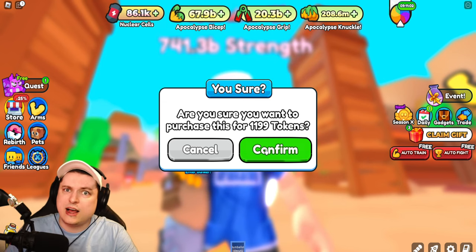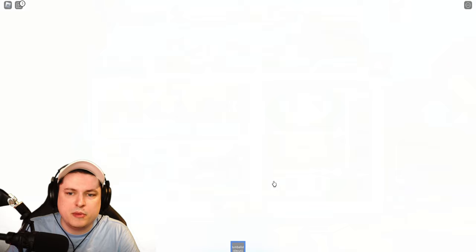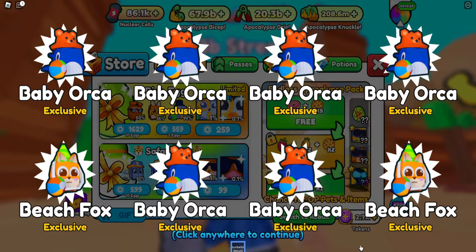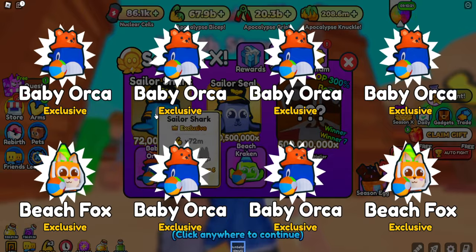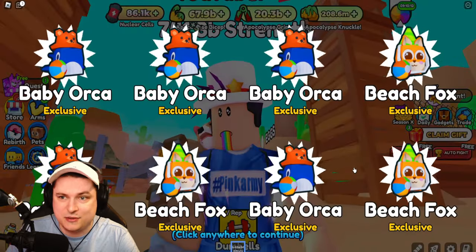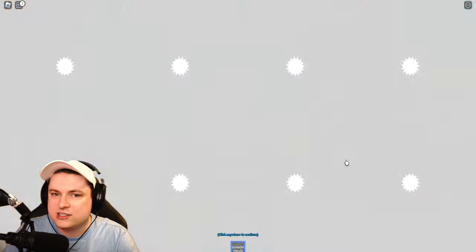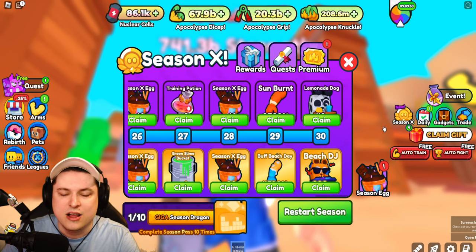The token feature should be removed in the future so the pass can become more OP, since everyone can just skip the pass with tokens. We got a bunch of pets - 100 to click through. The first one is the Beach Fox. The best ones from the basics are the Beach Kraken, the shark, the seal, and the big boy. We got one Beach Kraken so far, but mostly orcas and beach foxes - nothing too special yet.